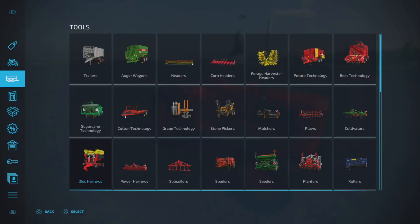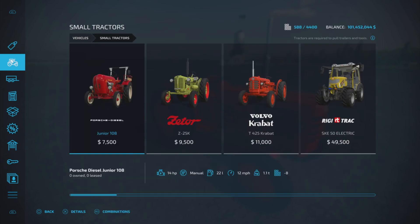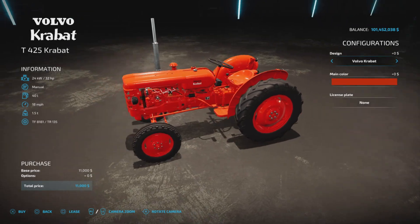Let's have a look at it in the store. Once you've installed it, it's not a mod you activate or deactivate anymore — it becomes part of your game. It's 32 horsepower, manual transmission, 40 liters of fuel, 18 miles per hour top speed, and 1.5 tons.